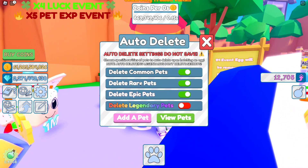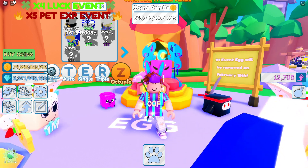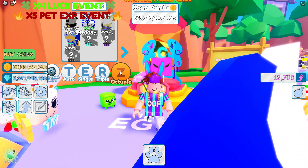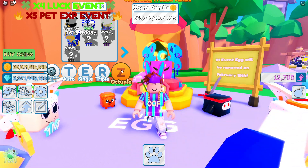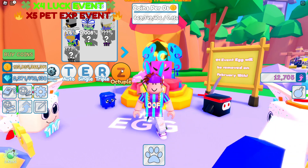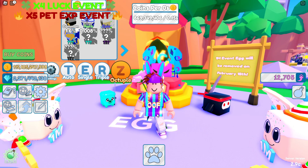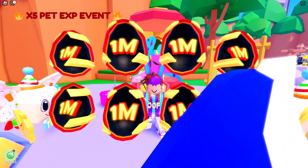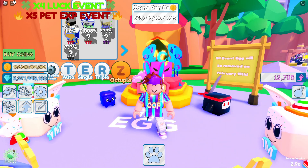I did turn off common pets, rare, and epic, because we're not gonna need those. I also didn't know that Octuple is actually free — because everything is free in this game. If you guys didn't know, there's no game passes, there's literally nothing besides two Robux eggs that you can buy to support the owner. But look at this — we can do eight eggs for free. I did not know that. And you can auto it.